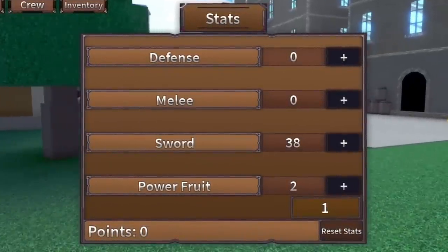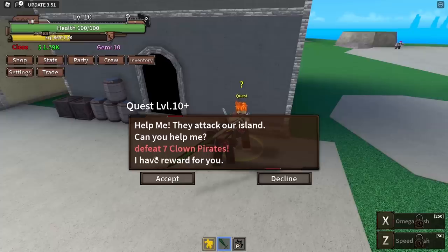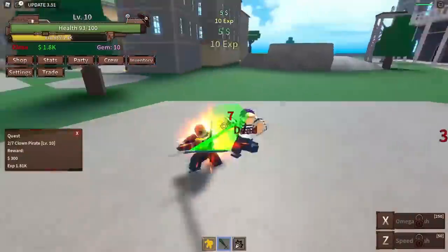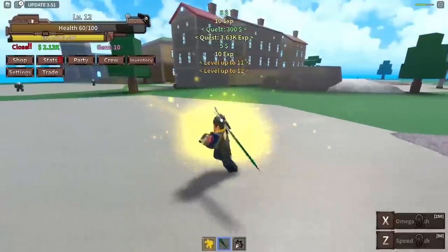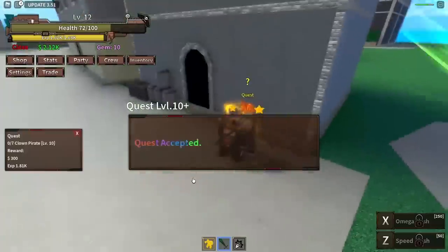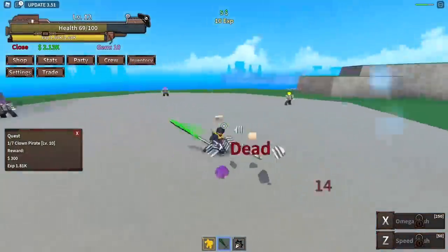Next quest: help attack our island, defeat seven clown pirates — should be pretty easy. Who is this dinosaur-looking dude? These guys get two-shot instead of one-shot but it doesn't matter since I'm too OP. We finish the quest and got two levels from it. We have eight points. I almost have 250 — please make the Dark Blade special ability really cool. I just got stunned by someone with what looked like magma and dark fruit. Let's kill these guys and finish the quest.